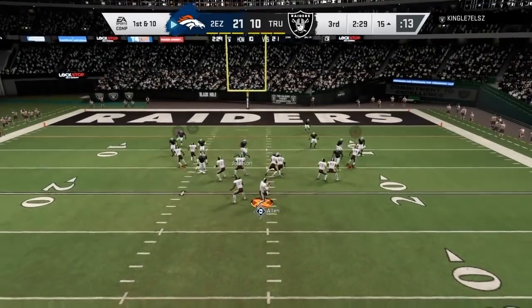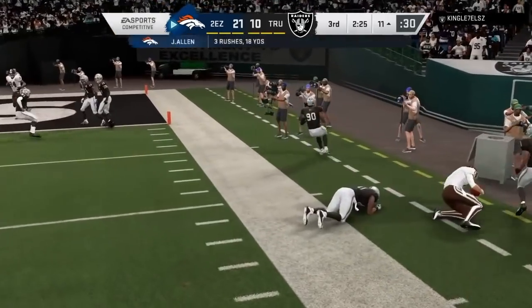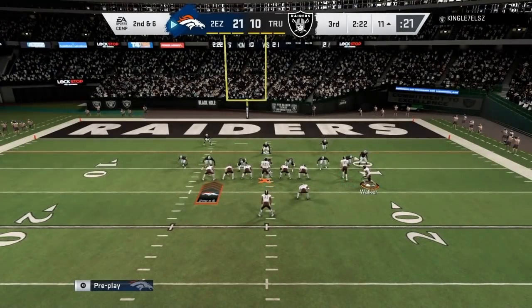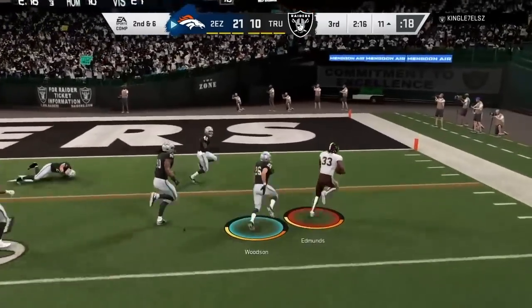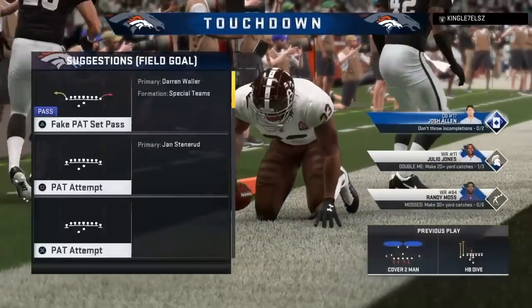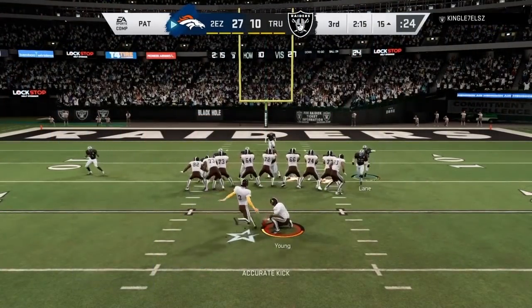Right here, gonna try to score one more time. Got the out, got the hitch, and we got circle. Everything's covered — terrible route combo by me, I should have had a drag or something. Right here I'm going to do something I learned from Joke's stream. I was like, wait, that play works like that? It's so stupid — the play literally works every single time. It is 28-10, and he does quit right after this.